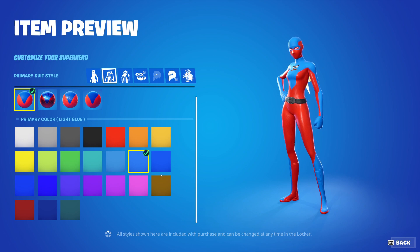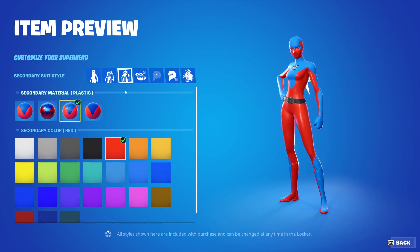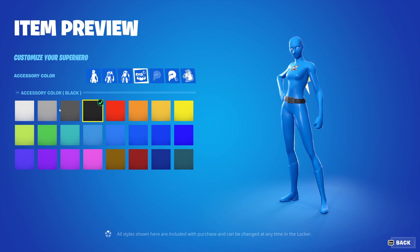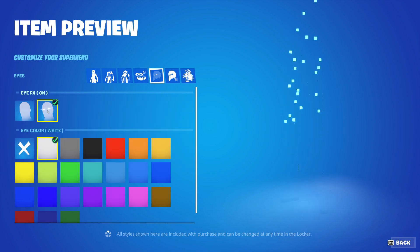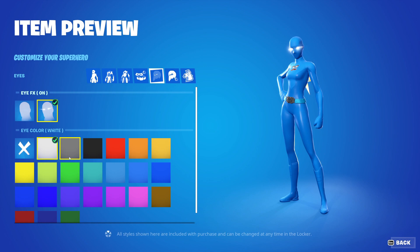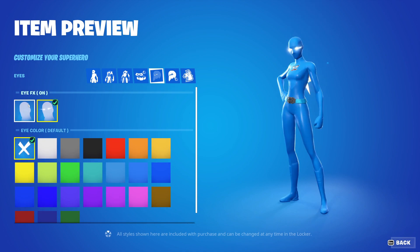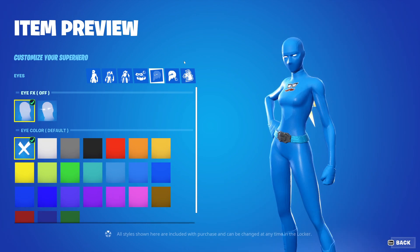You can also change the primary color — this is usually going to be the majority of the skin. Or you can go to your secondary one, change the material there, and match it however you want. You're also able to change the accessory colors, which includes the eye mask and belt. Make sure you have one of the hairstyle styles to actually see the eye mask so you can start changing the colors. You're able to change the eye effects on and off — this is that smoky glow onto the eyes — and you can change that glow to any other color, or go with a default human color.